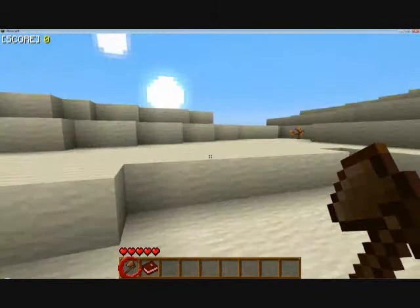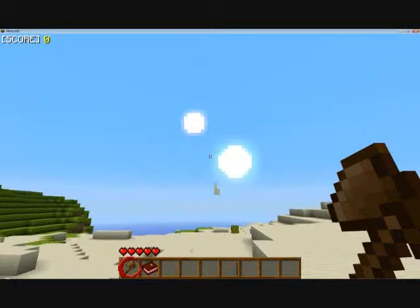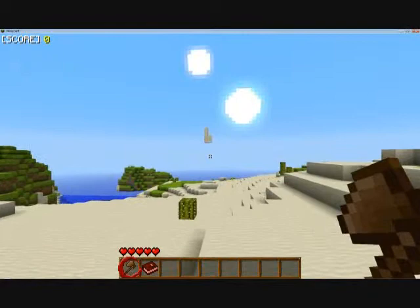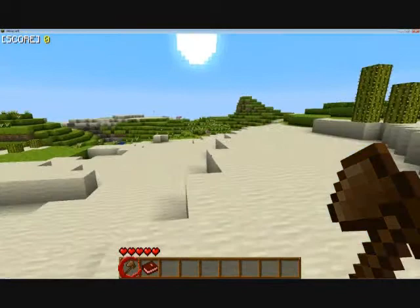Looks like we're by grassland, maybe? I see some sheep. And I have a custom painterly pack. It's totally just a floating few blocks of sand, just chilling. That's awesome.